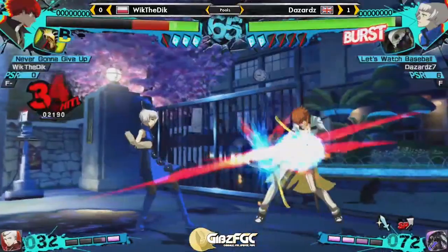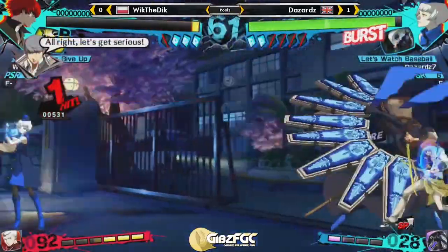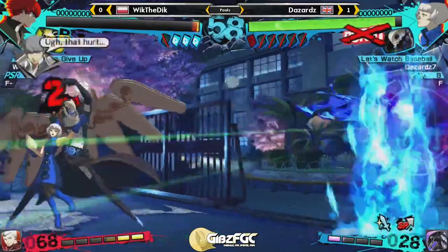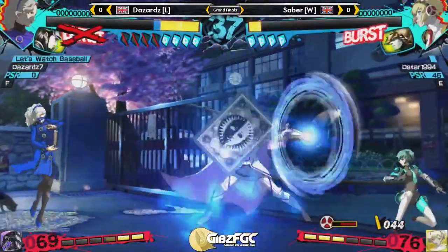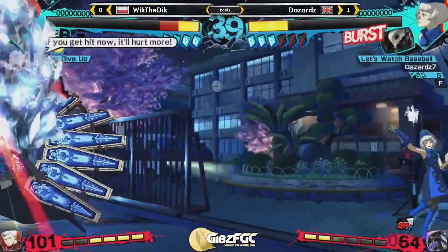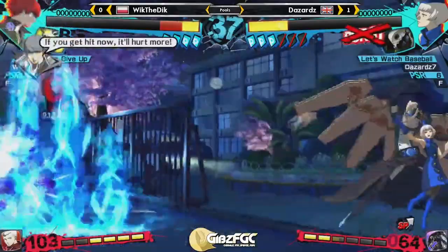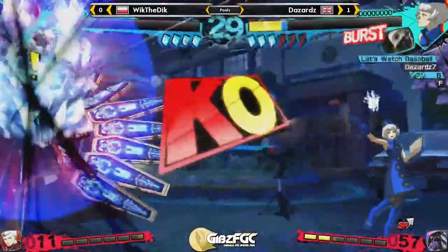Meanwhile, a character like Elizabeth, who is heavily dependent on her Persona, has six Persona cards. This is the second highest amount in the game, only second to her sister Margaret, who has eight. Elizabeth depends on her Persona more than almost anyone else in the cast, and that's why this video is going to be taking a quick look at her gameplay to highlight one of the unique appeals of Persona.